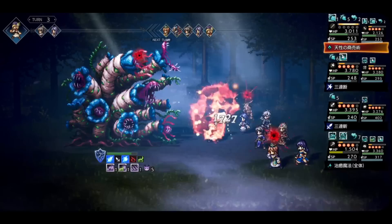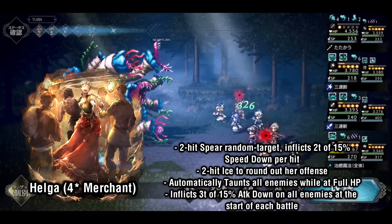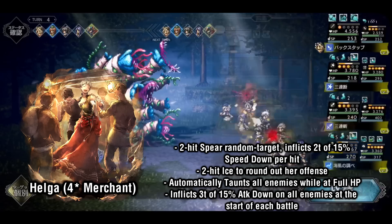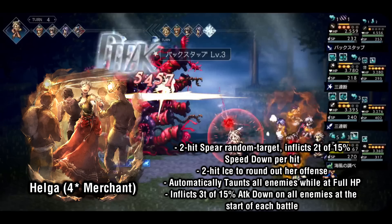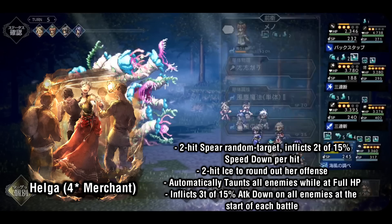Next is Helga, who is a bit of a mixed bag and doesn't really have a clear role, but the individual pieces of her kit are pretty decent. Her best spear option is a 2-hit random target skill that also inflicts 2 turns of speed down per hit, and she also has access to 2-hit ice on her 4th board. She has the same auto taunt passive as Miles, and her other passive reduces all enemies' speed by 15% for 3 turns at the start of each battle. She also has a pretty interesting synergy with Viola that extends her speed debuff duration.